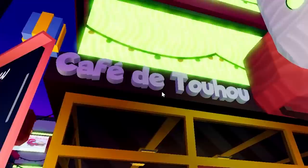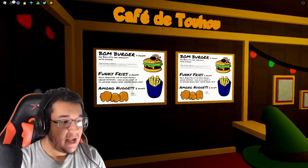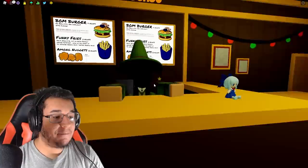The most notable thing about the new map though is definitely going to be Cafe Dutaho over here. You guys can actually jam out to the Fumo band in the corner, which is pretty lit. Now you can't buy anything from the menu, just like the Mikko Burger restaurant, but Vern does a good job holding down the fort here for sure.